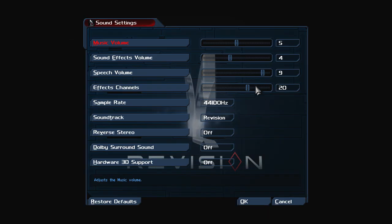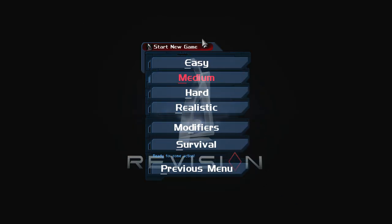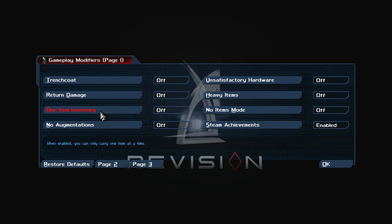I kept the dialogue up a little bit. Let me show you these modifiers — they're actually really funny. This one halves inventory space. 'Tragic Code' means any lethal damage done to enemies is returned to the player, so I guess it's just to force you into non-lethal runs.